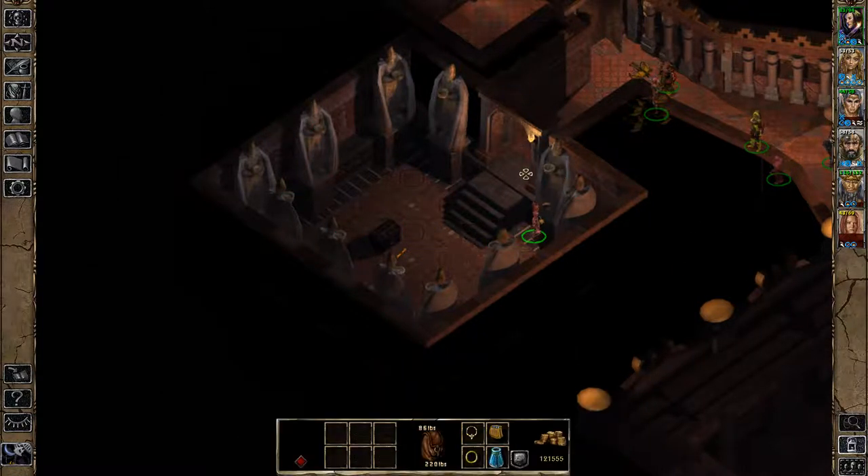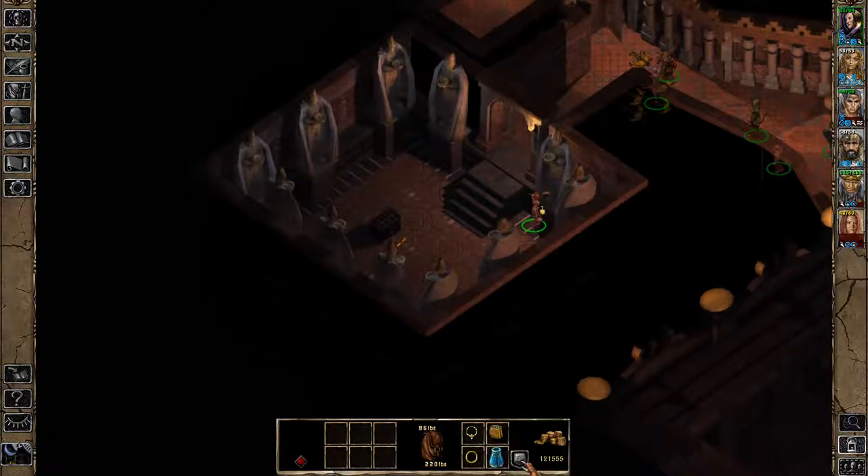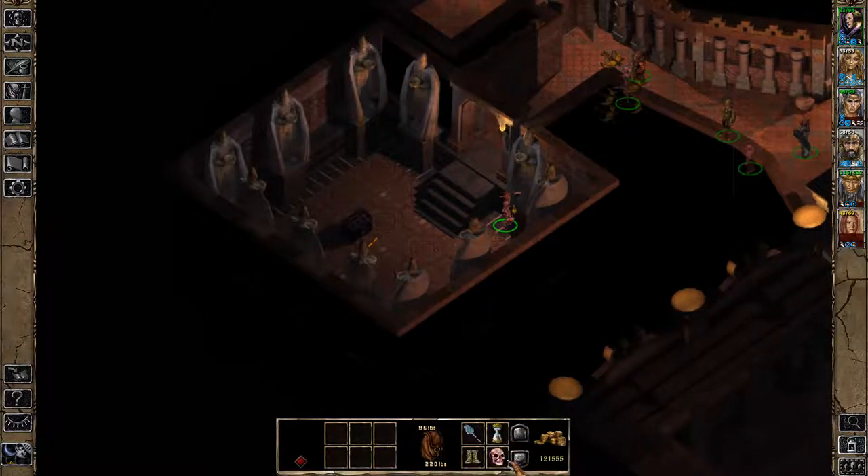To get started, we're going to start on the statue to the left of the door right here. We're going to put the red skull — it is called the grinning skull — into here. After this, we're going to be putting the hourglass into the next statue.